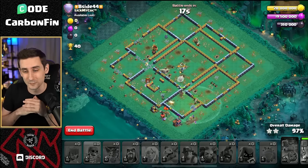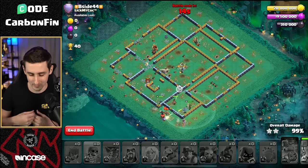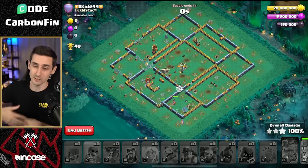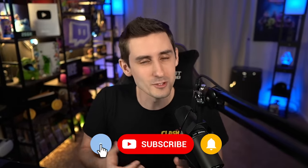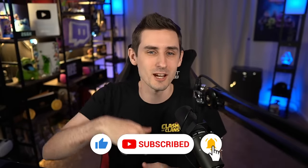Because otherwise if you don't deal with that CC early, you know what's going to happen — the queen deals with it but goes down fast. We get the three-star here. Hopefully you guys did enjoy today's video with the hybrid. I know there's been a lot of the Royal Ghost, but if you enjoyed the video, make sure to hit the like button and subscribe down below for the daily content. See you guys tomorrow.